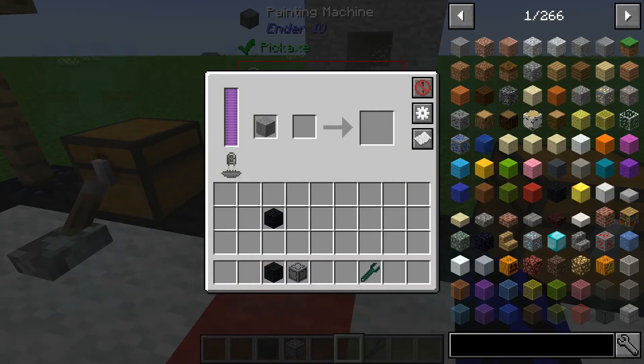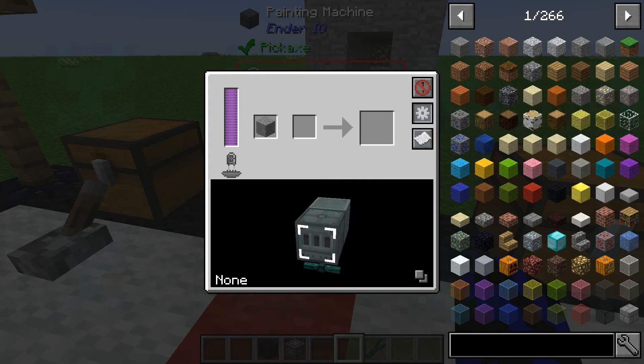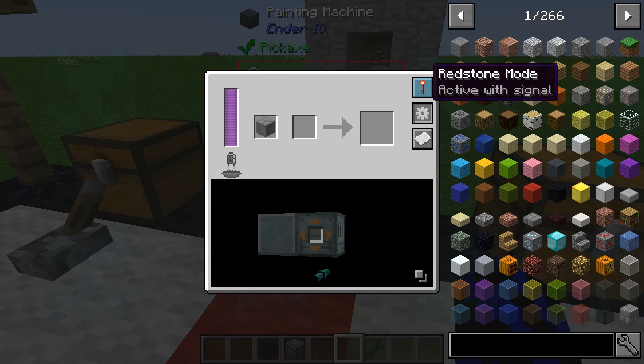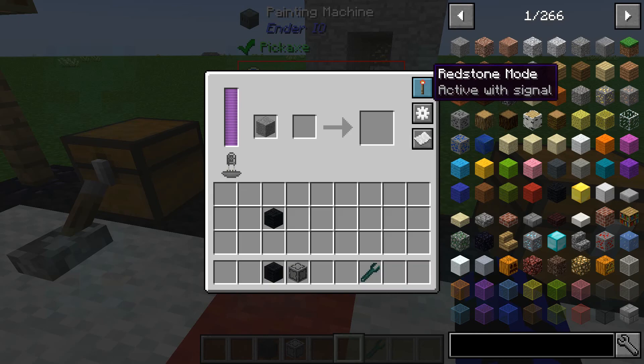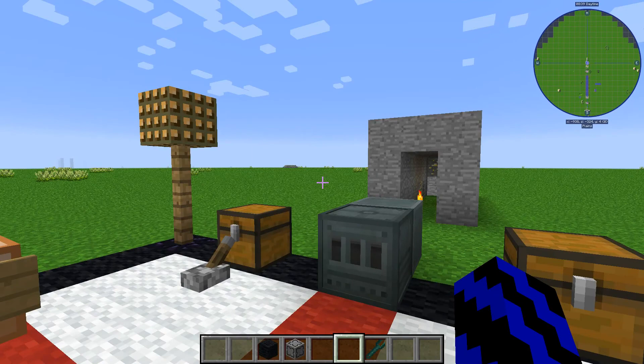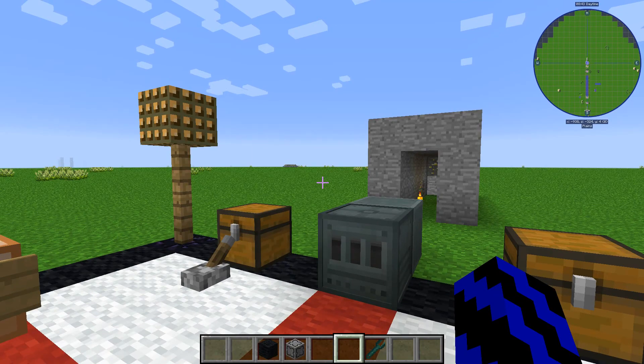One quick thing I'll show you: if you're unsure of any recipes, you can click show recipes. With all Ender IO machines you can see the configure button, so you can do the exact same as on the battery bank — pull and push for input and output — and you can turn the redstone mode to whatever suits your needs. I hope that has helped you in learning and understanding this machine. Until next time, sit tight.